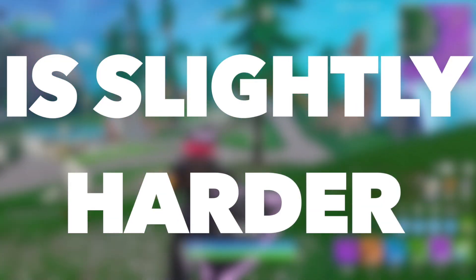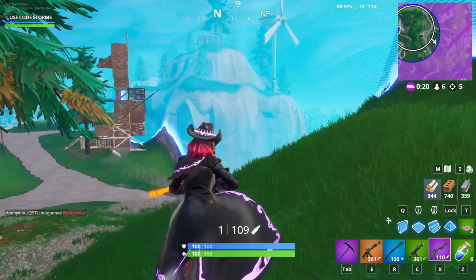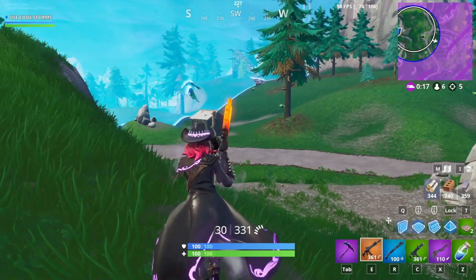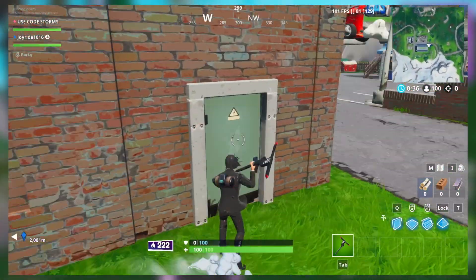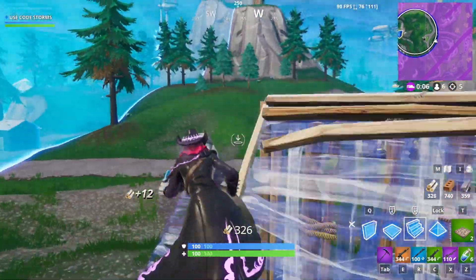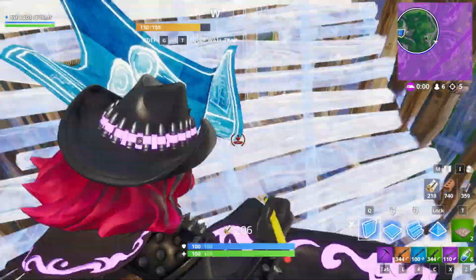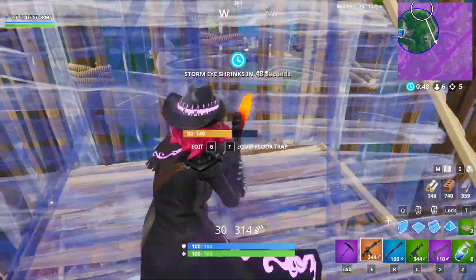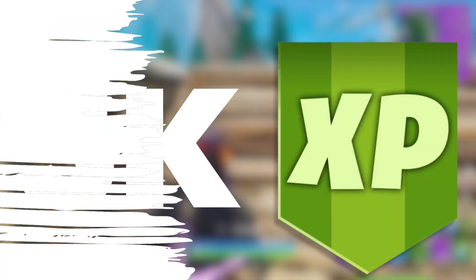The fourth challenge requires you to revive a friend in three different matches, and you'll be awarded 5000 XP. This challenge is very easy — just jump into a game of duos with one of your friends and land somewhere where nobody else is landing. Then have your teammate jump off of a high structure and get knocked so you can revive them. If your teammate is looking to complete this challenge too, do the same thing for them. Repeat this in two more games and you're done.